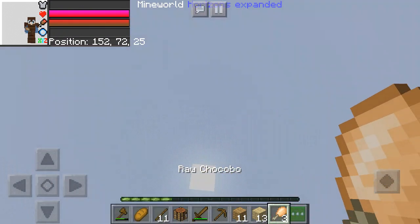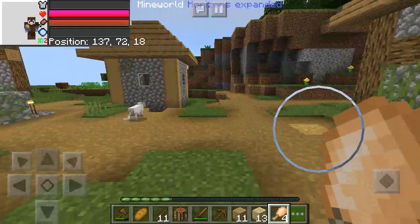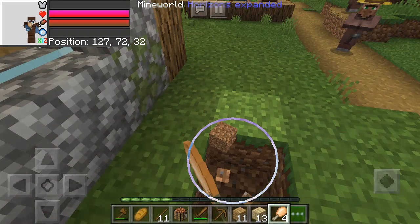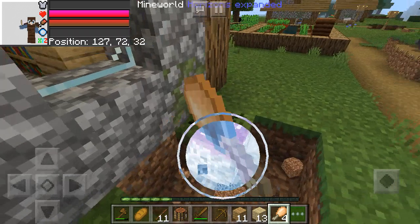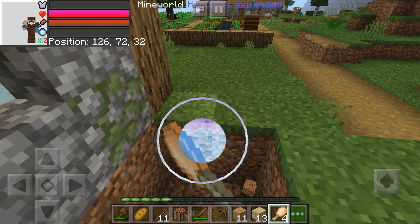Why did it just drop chocobo? Why did it just drop a chocobo thing, and there's a dead chocobo right here. Those mobs aren't associated — I don't think it's a chocobo because chocobos don't just attack your animals; they only attack you if you provoke them.